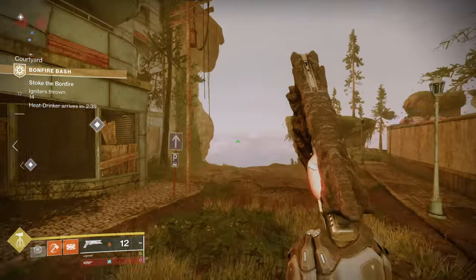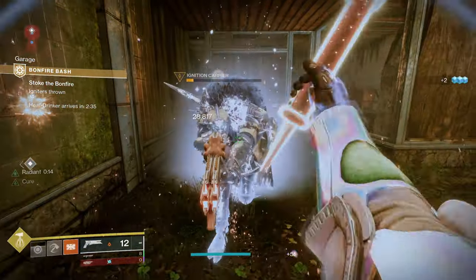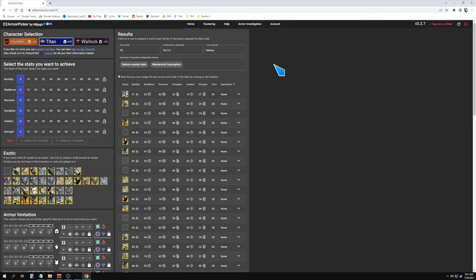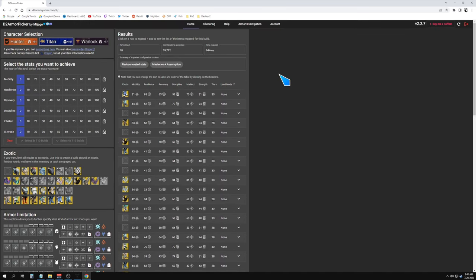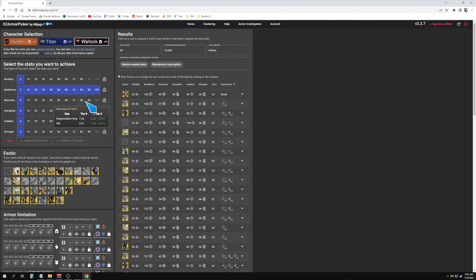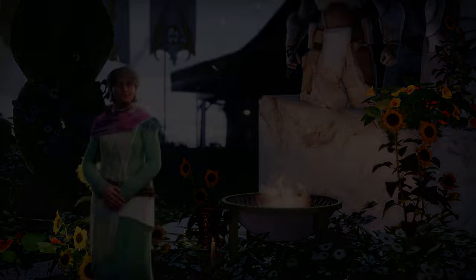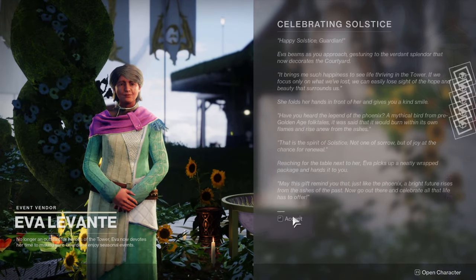Next let's talk about how you can throw a build together without staying up late at night with a calculator, crunching numbers and going through your vault manually. I would recommend Destiny Item Manager and d2armorpicker.com for this. With the d2 armor picker you can essentially map out your builds on a spreadsheet because it does all the number crunching for you, showing you what you have and what you're capable of putting together — assuming you've saved up some high stat armor for the website to pull data from.